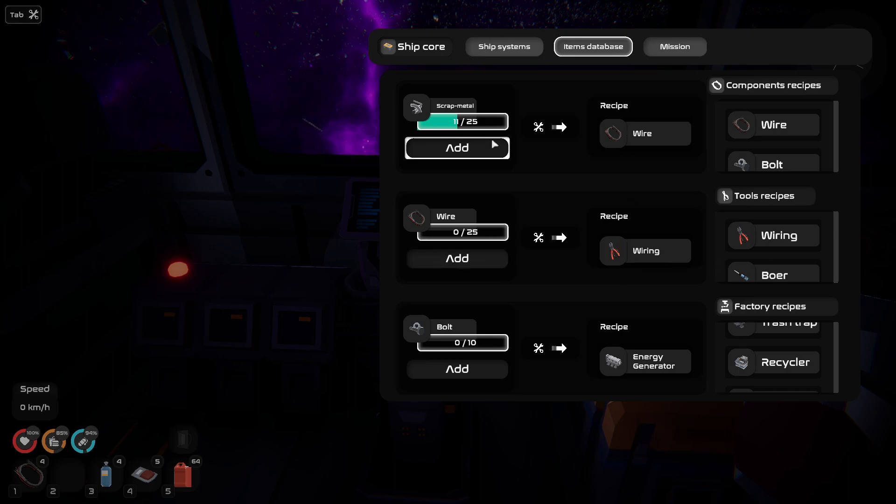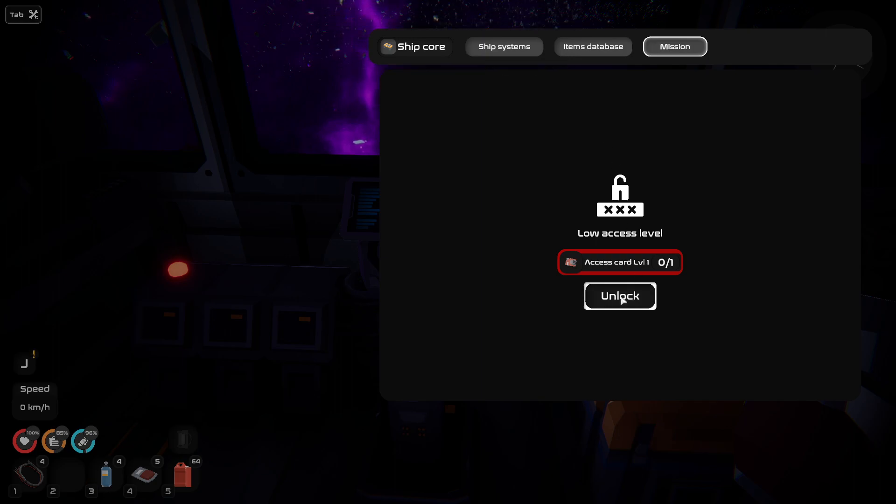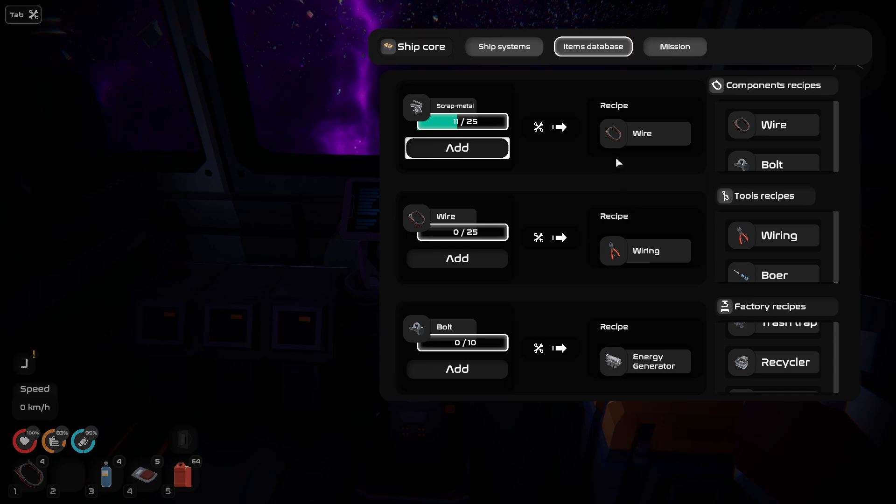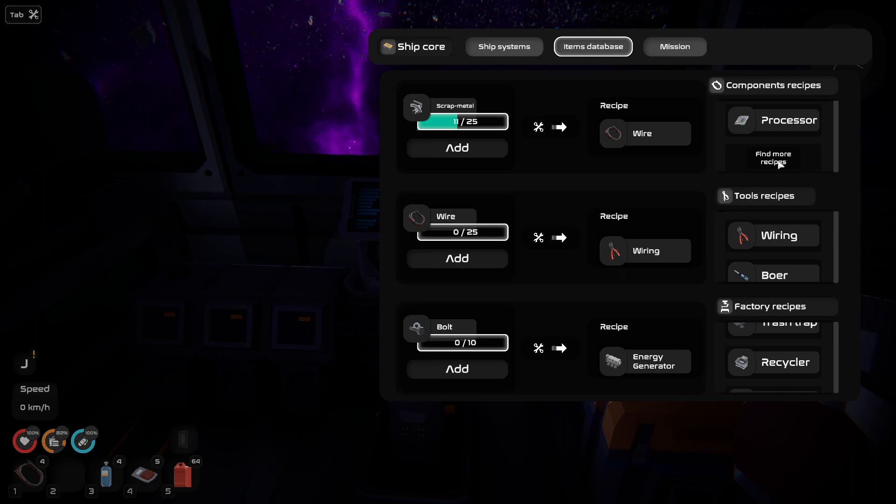We don't have that either. No energy, that's fine. Wire, bolt, processor. So let me go through the update notes. Destroyed ships now have a position across the orbit. We definitely want a radar now. Character hands are now in the front, which we just saw. Also added sun and redesigned solar panels — now you will know exactly where the sun is and understand when there's energy from the solar panels.